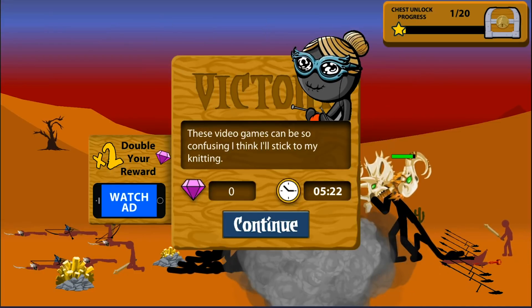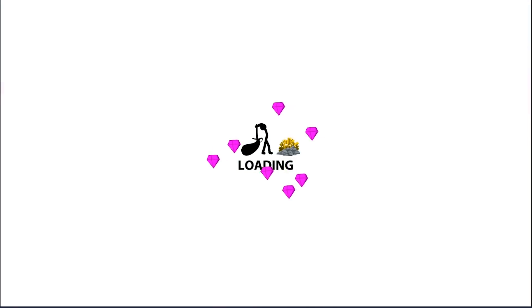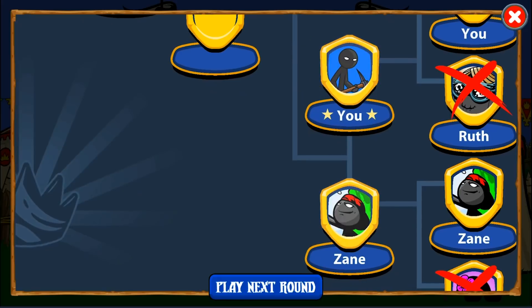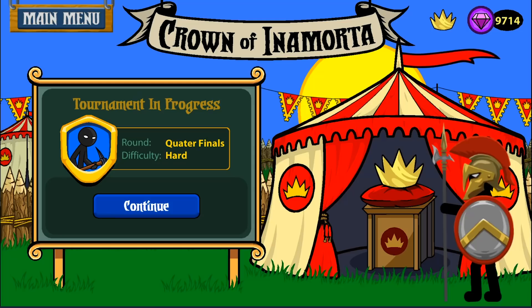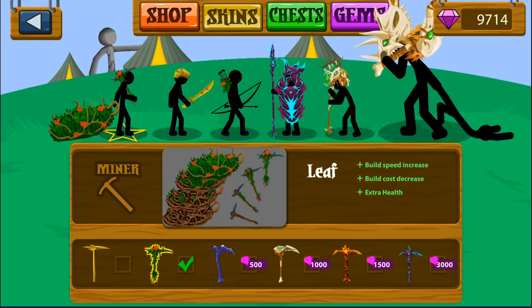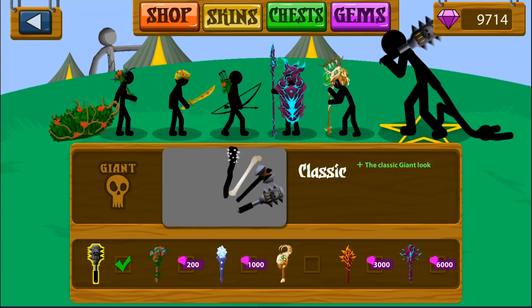I've conquered your kingdom, Granny. You are now going to be sent to the bakeries where you must make cookies for my army. Let's go back to the main menu. Let's go back to skins, and I want to click on the giant and go back to Classic - the classic look - because I want to see the new Warhammer one. We're in the quarterfinals of the hard tournament.